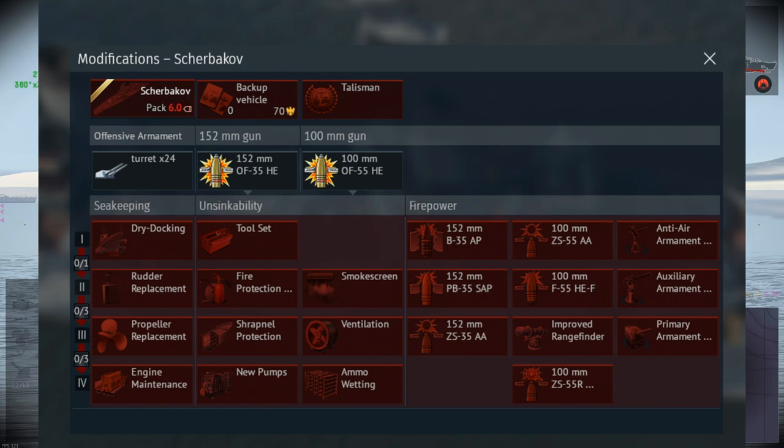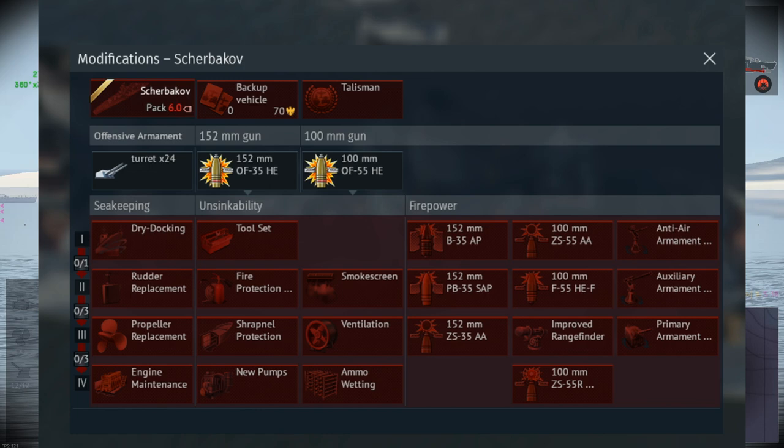A look at the modification tree: as it is non-premium, it means that it will become stock with no FPE or parts, and everything will have to be grinded out. It comes with all the standard modifications, as well as backup vehicles costing 70 golden eagles.